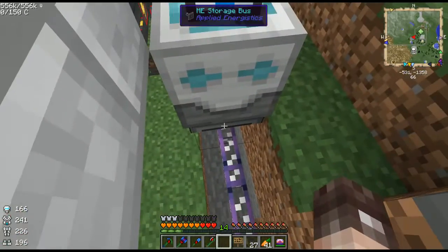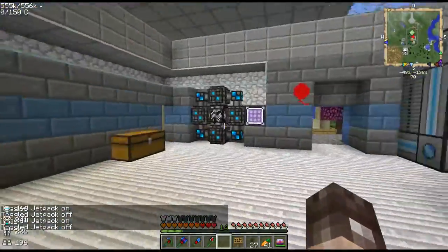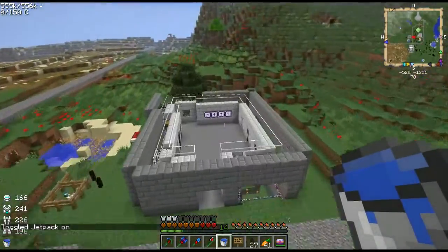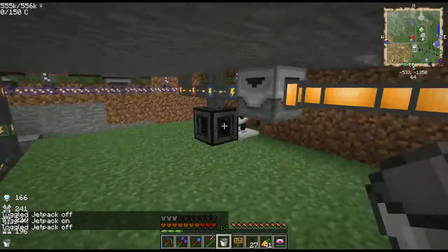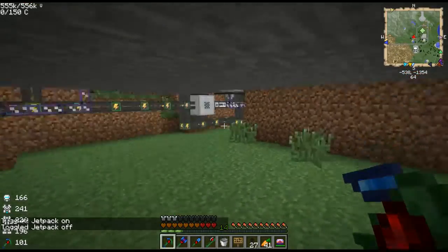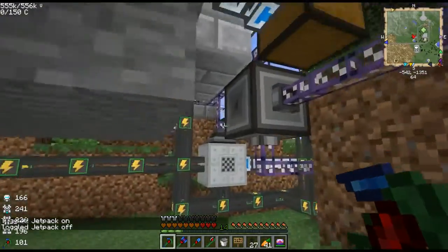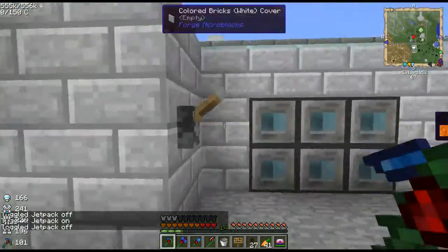We've got this ME storage bus which should be configured to store a diamond — I'm going to do that really quick. I also need to fix one thing with a bucket of water. Alright, we're going to set this storage bus to keep a diamond, and now we are ready to go. We're going to be using wireless redstone — you do not need to use wireless redstone for this, but I did it because it's really convenient. It's not necessary for this to work, but it is a cool feature nonetheless.